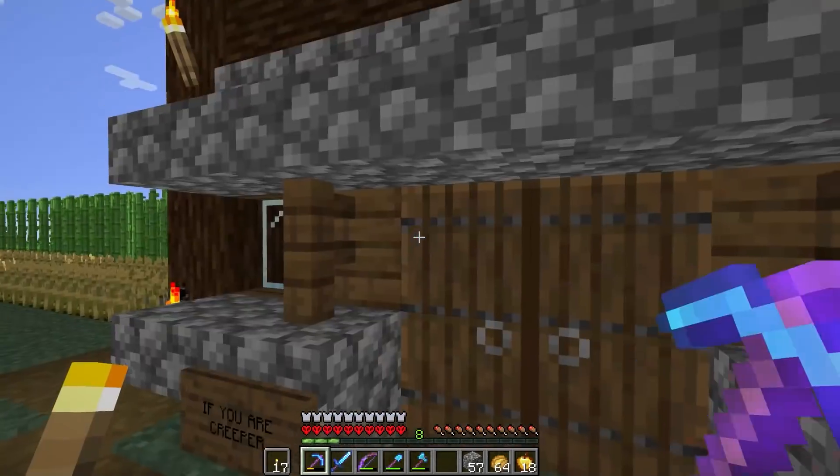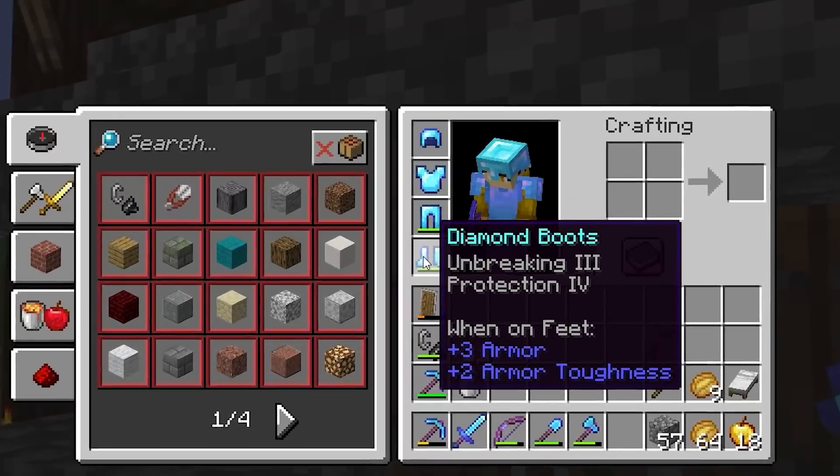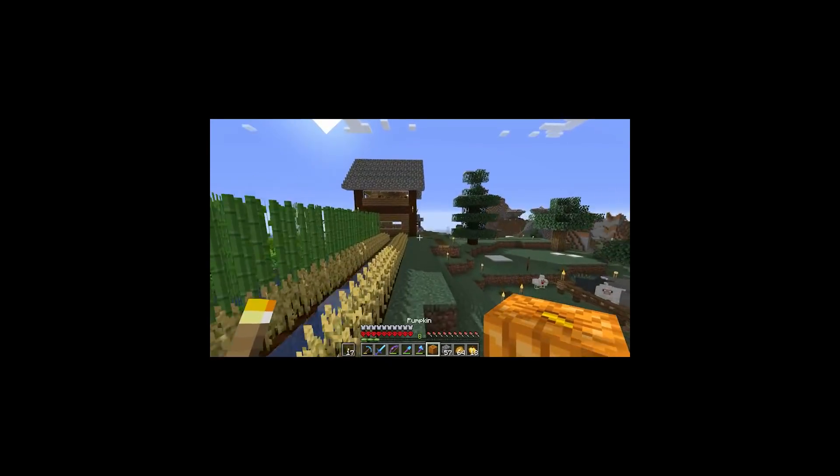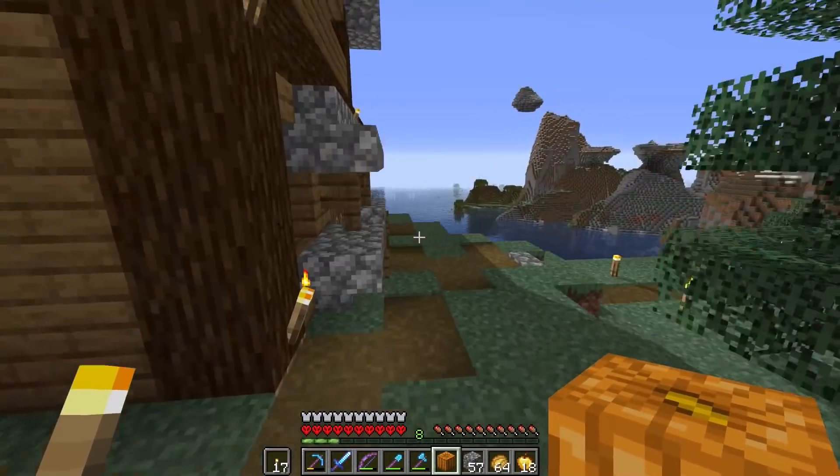Potion time, I guess. I'm glad with my armor now - they all have Unbreaking and Protection at least. Besides that, I almost forgot - we need to have one of those pumpkin heads.